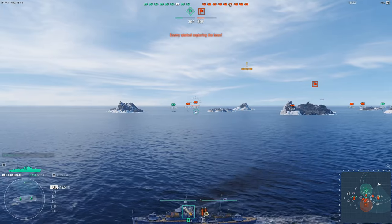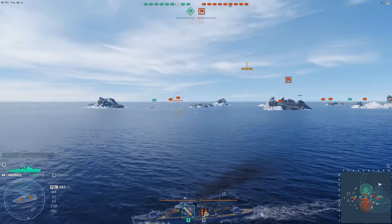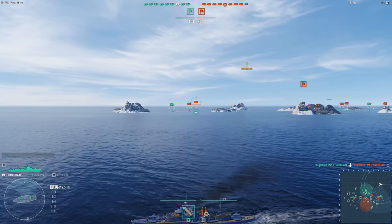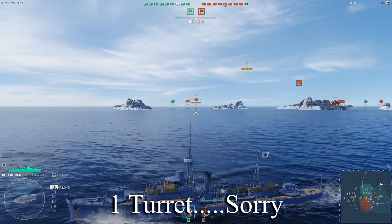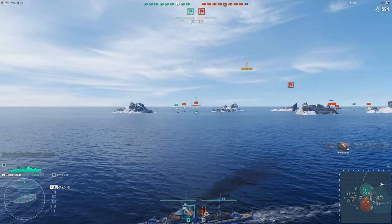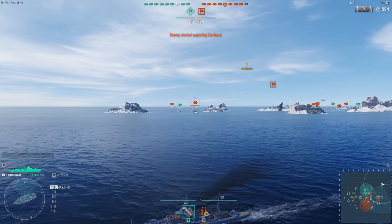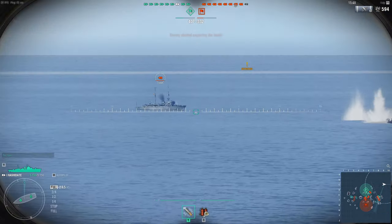The gun indicators turn orange when they're not aligned with your cursor, and green when they are and ready to fire. If you press the left mouse button once, it fires one gun. With two turrets of two guns each — four guns total — double-clicking fires all four for a full salvo. You can also click once repeatedly to fire individually.